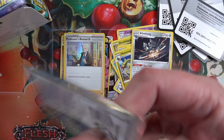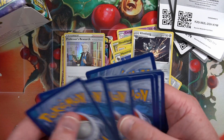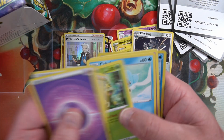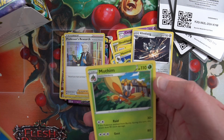Final pack, right side. Code card, four to the front. Energy, Chuchu, Farfetch'd, Piplup reverse - and a Mothim.